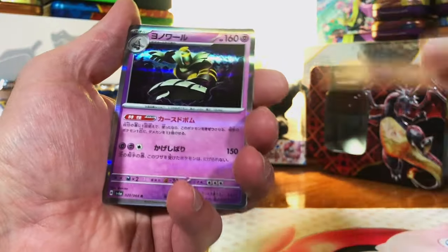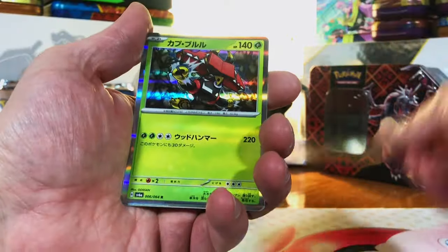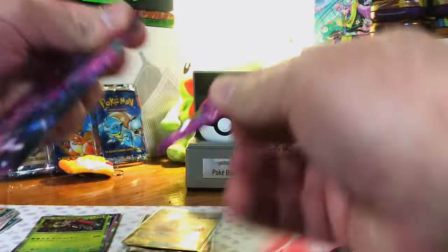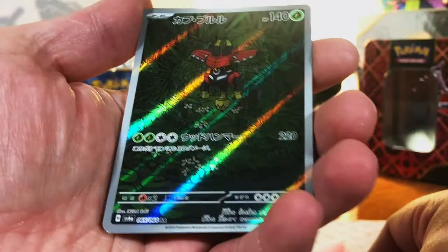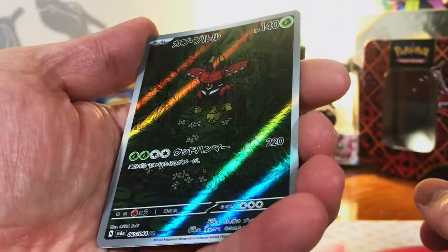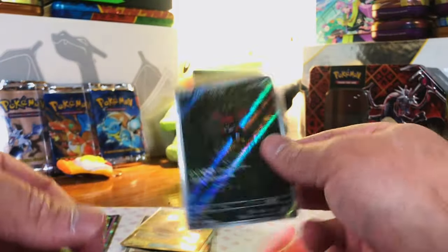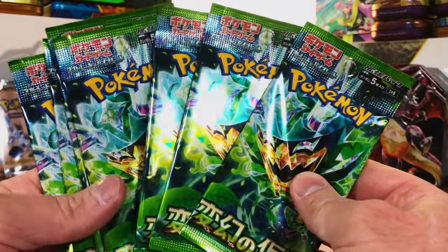Dusknoir holo, nothing... Tapu Bulu, nothing. Last pack of Japanese Shrouded Fable — wait, it's actually called Night Wanderer, I couldn't remember the name. Tapu Bulu art rare — we killed it in Night Wanderer! Four pulls out of Night Wanderer — that's nuts. Let's keep that going. Next up: Japanese Twilight Masquerade — can't remember the name of the Japanese set.